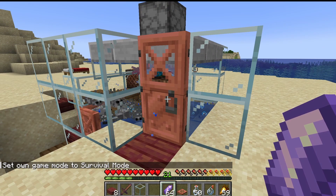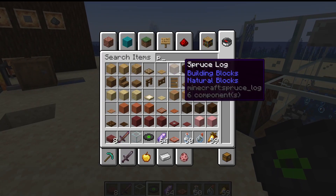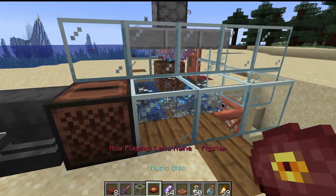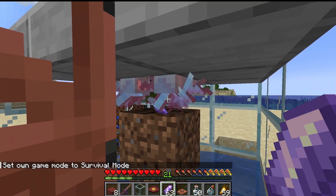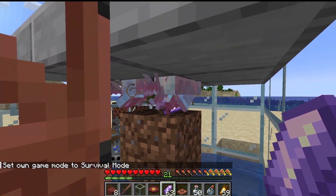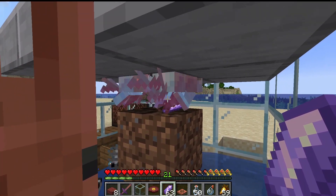I forgot to grab a music disc. I'm not sure which music discs work, but I know Pig Step works, and that's one you can find in a Bastion so it's a lot less random. Go back to survival really quick, and you can see that once they start to dance, they might have to stop taking damage to dance. I think they do have to stop taking damage to dance.